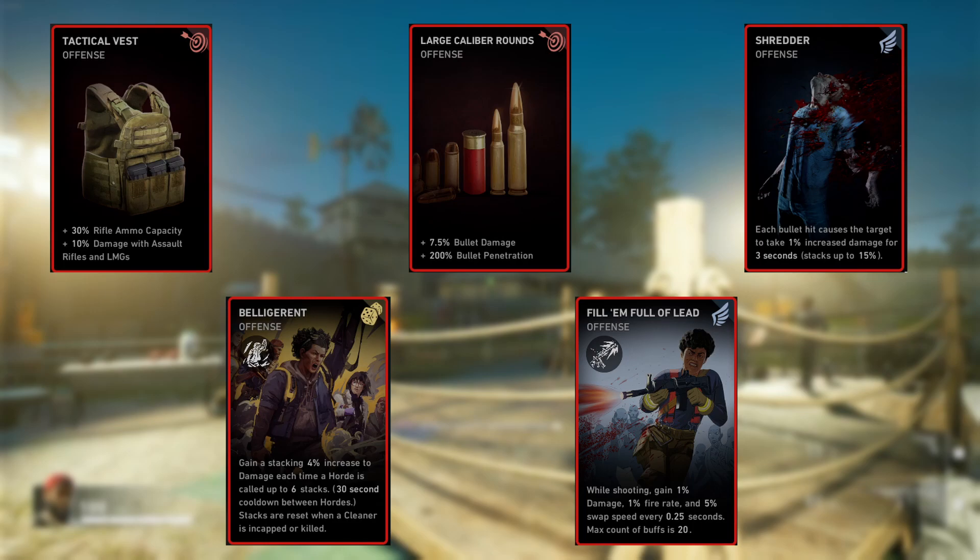Then Belligerent. We're running this build on no hope where hordes come every couple of minutes. Every time a horde is called you gain a stacking 4% damage increase up to six stacks, giving 24% increased damage at max — and that holds until a cleaner is incapacitated or killed. If you're playing no hope with a friend and they go down, this wipes your Belligerent stacks, so you'll want to play a bit more tactically and reserved.